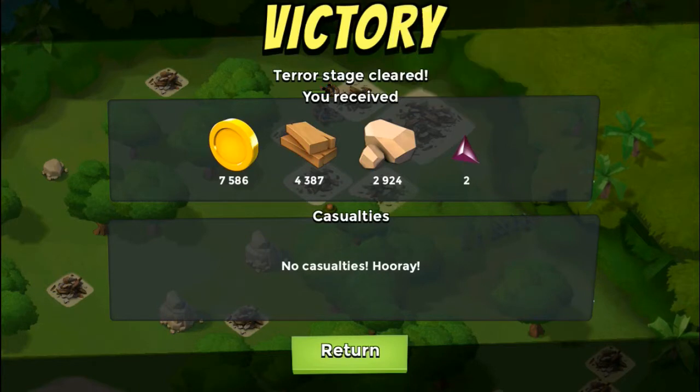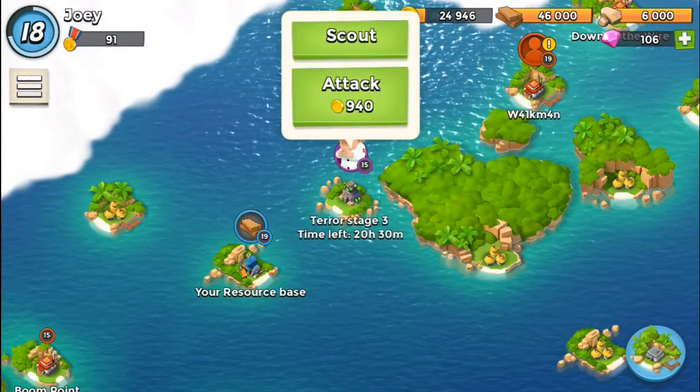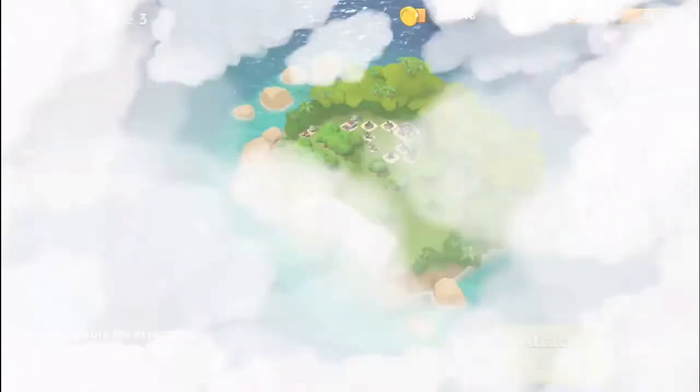The first mine we've seen hasn't really caused us any problems, so we haven't had to change our strategy too much just yet. Got another win — got two dark fragments this time! I still do like the new victory screen, it looks a lot better than the first one. We got a good amount of resources and didn't have any casualties — awesome!